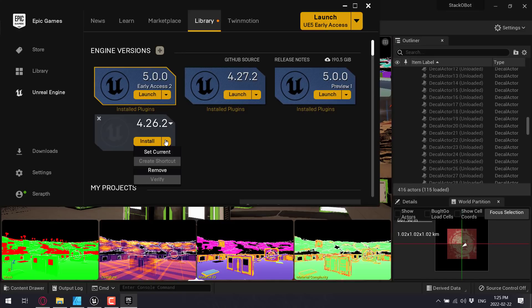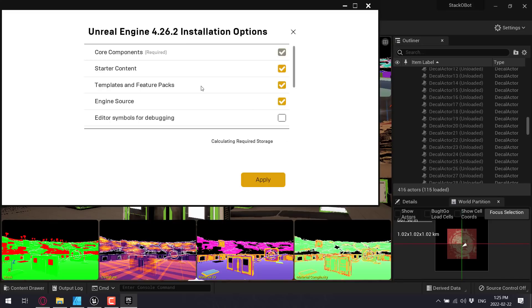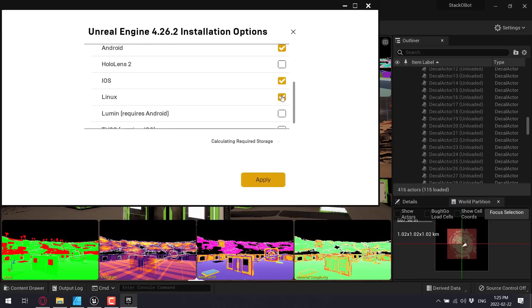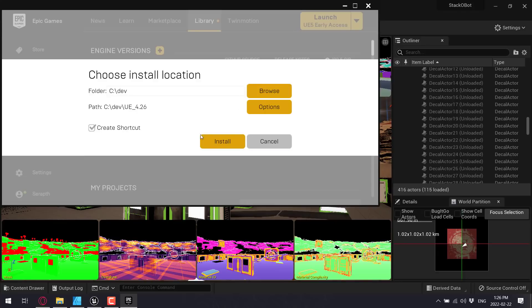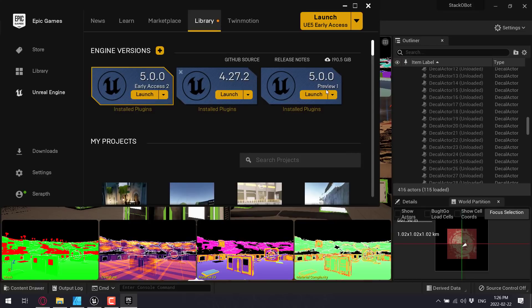You'll find it installs a ton of stuff you may not necessarily need, especially if you're just evaluating it. Come in and turn off Engine Source and all the various different platform options, and you can get the install down to about 10 to 12 gigabytes by stripping away what you don't need. When you do a new install, make sure you go to options and prune it down — it does not have to be gigantic.